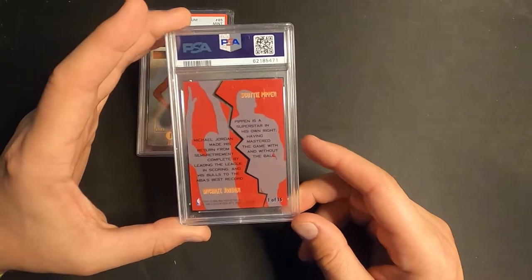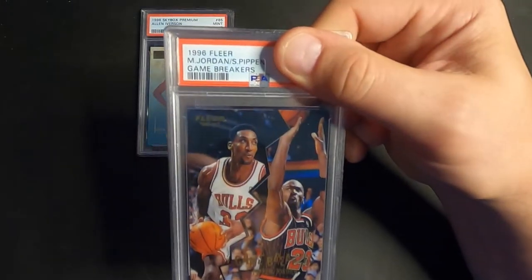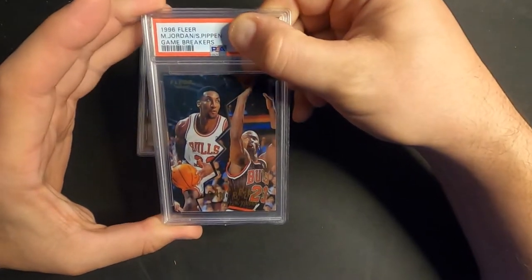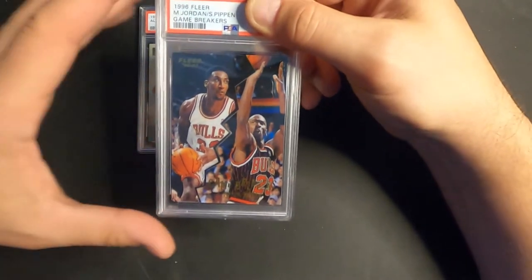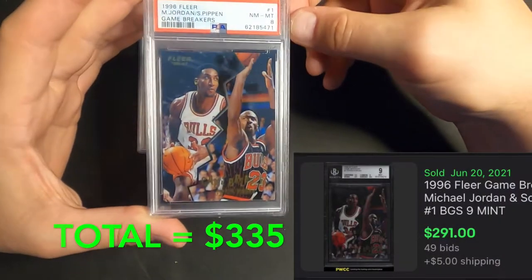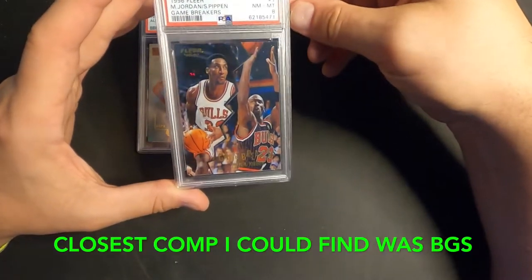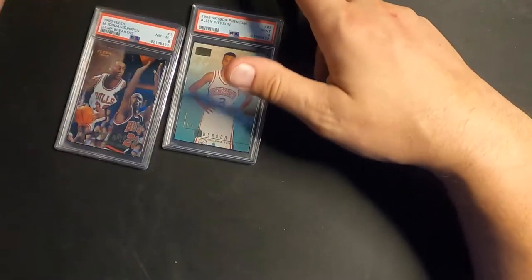Next card up is a Scottie Pippen and Michael Jordan Game Breakers insert from 1996 Fleer. I pulled this one as well when I was younger. I didn't think it was gonna get a great grade — I was thinking like an eight, just because it's an acetate type card with little chips here and there. And yep, Near Mint 8. It's a PC card, I'm not gonna sell it. I'm a huge Jordan fan and a Bulls fan so I'm definitely keeping that one.